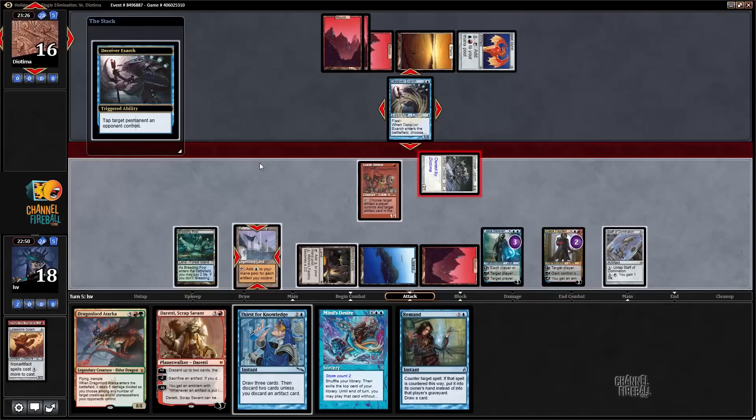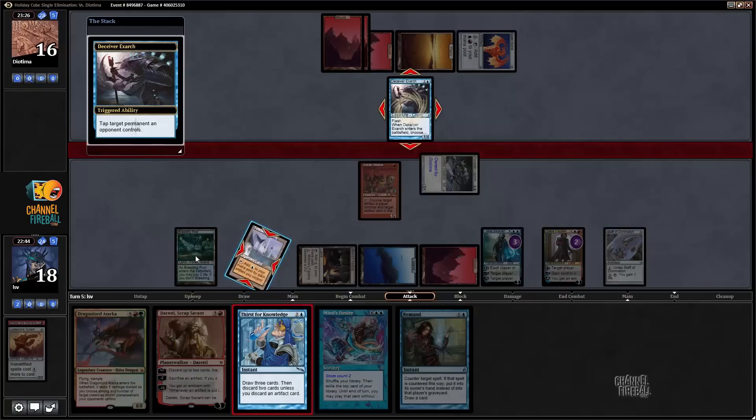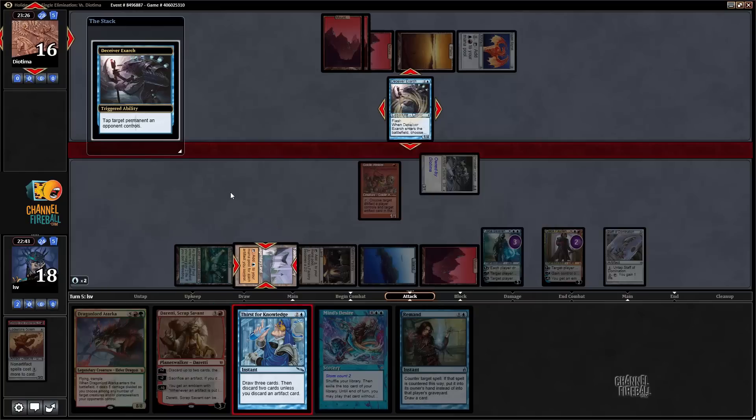Is there a way to get any mana? I guess I just cast Thirst for Knowledge and hope my opponent does not have Splinter Twin.